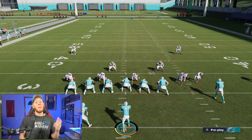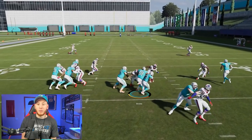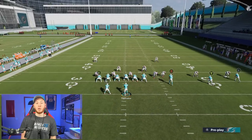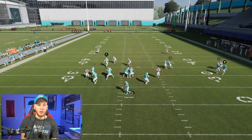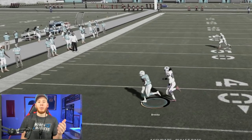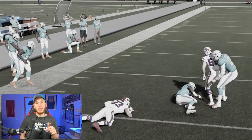Speaking of Matt Breida, he's another great pickup for the team — very fast player, 95 speed, one of the fastest in the game. You can use Breida in the passing game and the running game — a lot of different options. Let's get him out of the backfield. He runs a great option route and look at that speed — the linebacker's right there but Breida's acceleration gets him out. Great addition to the offense. Tua and Breida are going to be really key for you.